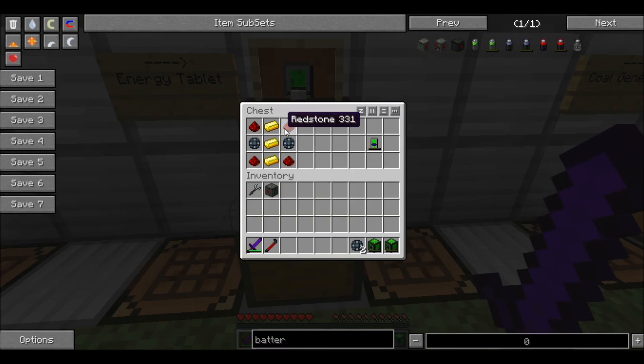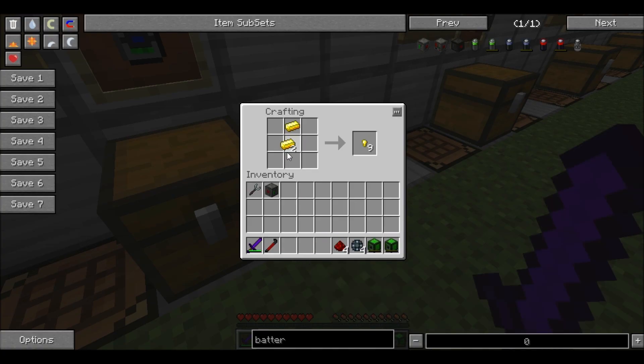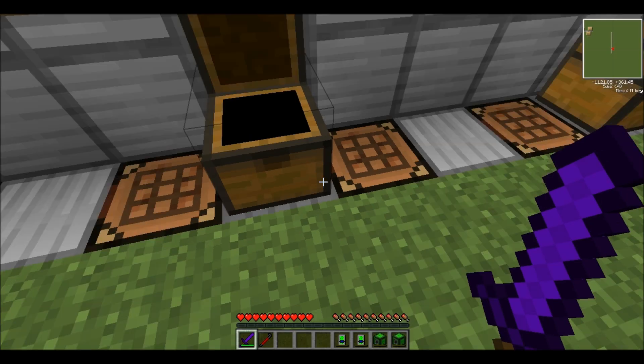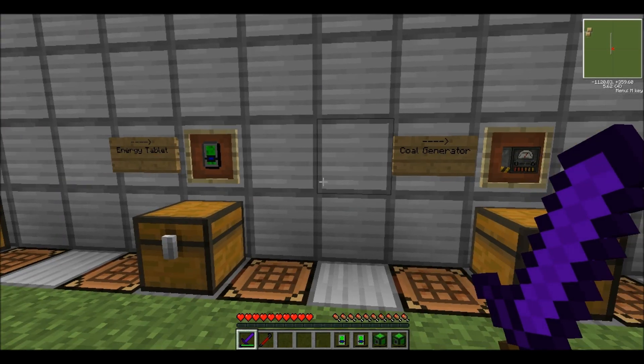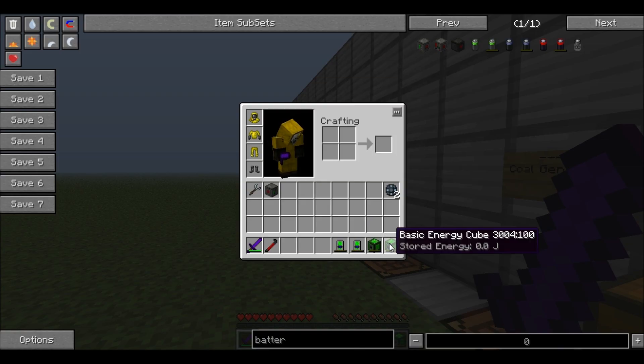The energy tablet is also a little bit more difficult to make, but at the same time it's not that expensive. You need three pieces of gold, four pieces of redstone, and two enriched alloys. And there you go, you get an energy tablet. That's your energy tablet.